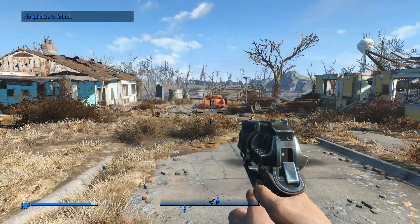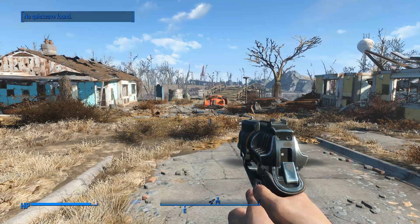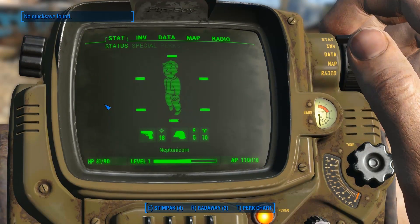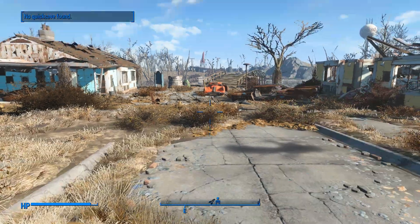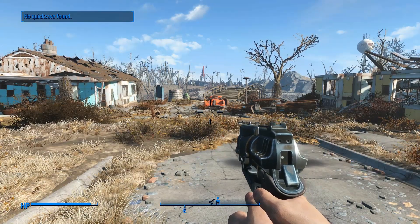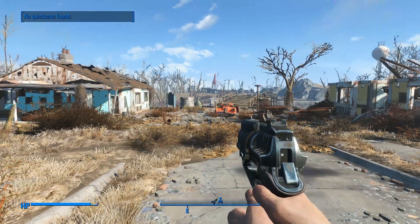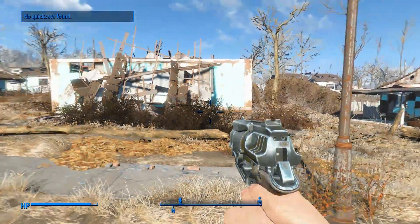Welcome back to Fallout 4. If we try our Pip-Boy, it does come up — awesome — and we can see our gun. I went to go update the game, and Steam was already busy updating it for me in the background. I think it was just the patch that we needed to apply, and it seems to work okay now.